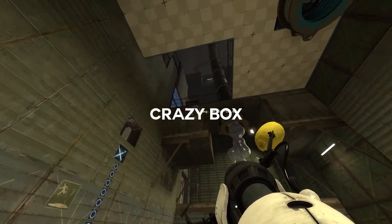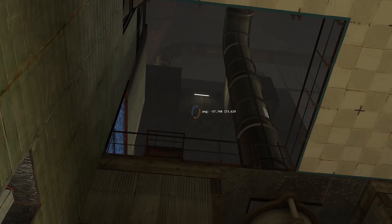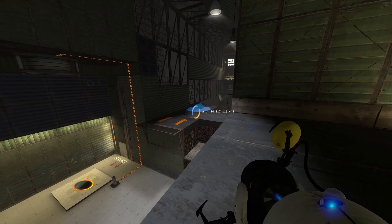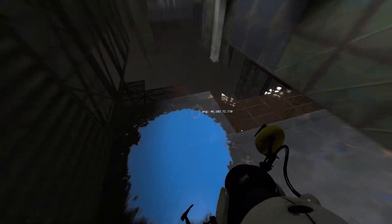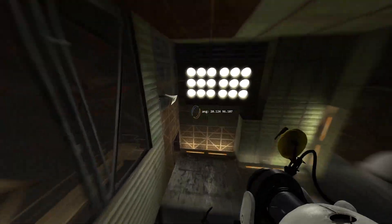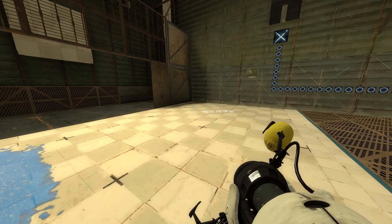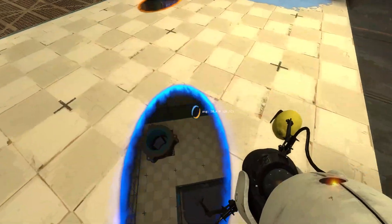The Crazy Box Seam Shot is currently the fastest way of completing the chamber, but it is also one of the most precise seam shots we know about due to how far away you are from the seam. If you are doing this in a full game run, you will load into the chamber after bomb flings where your game will slowly try to revert your angle to zero, making lining up for the seam shot almost impossible. To fix this, simply go through a floor portal and your aiming will return to normal.